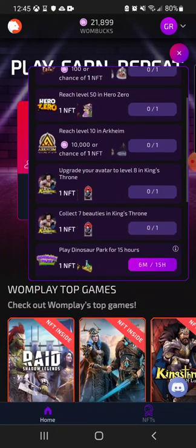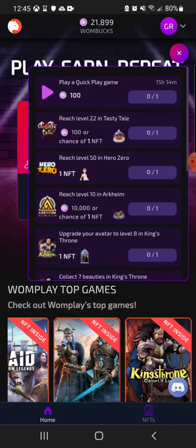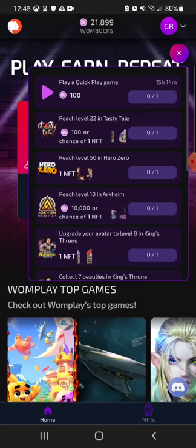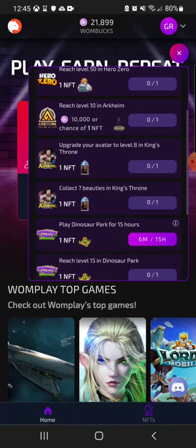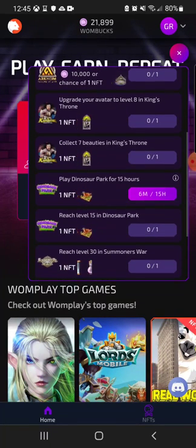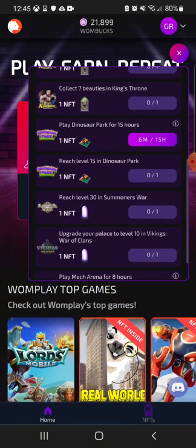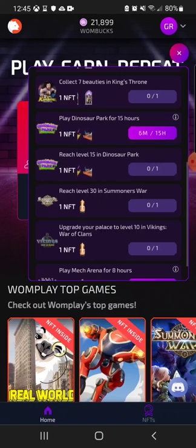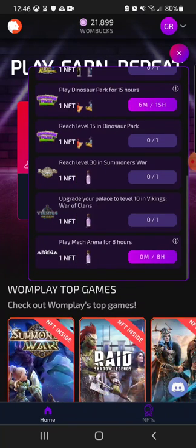I've probably earned about three or four NFTs now just casually playing games. I'd definitely recommend playing Hero Zero if you want Uranium. Tasty Tail is pretty easy. The Archive is bugged for me — I reached level 10 and nothing happened. King's Throne is going to be a bit of a grind but definitely worth it for the NFTs. Dinosaur Park is a great game, I have fun with that.